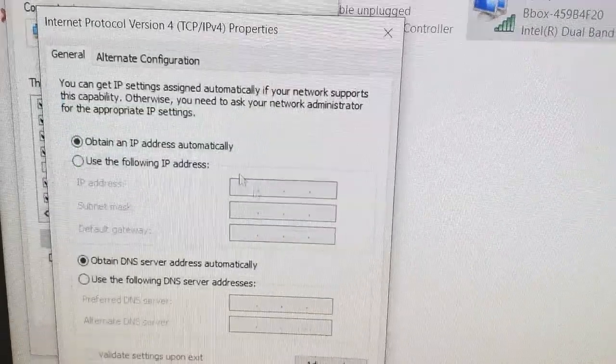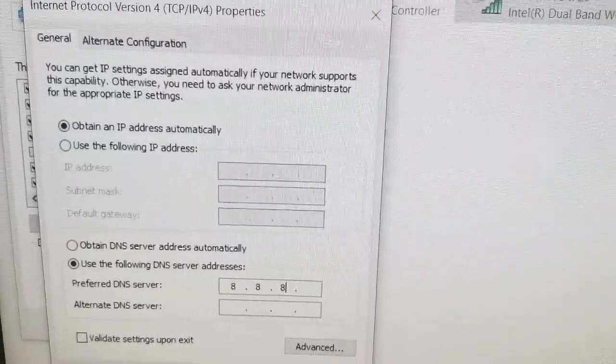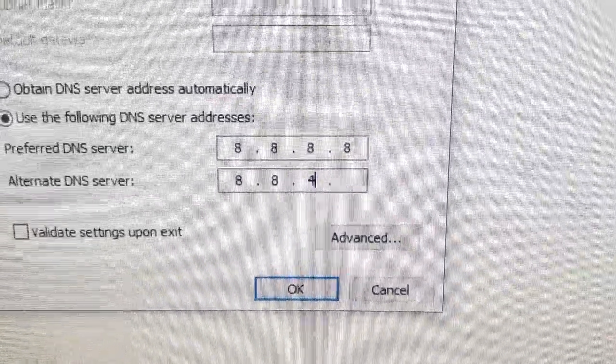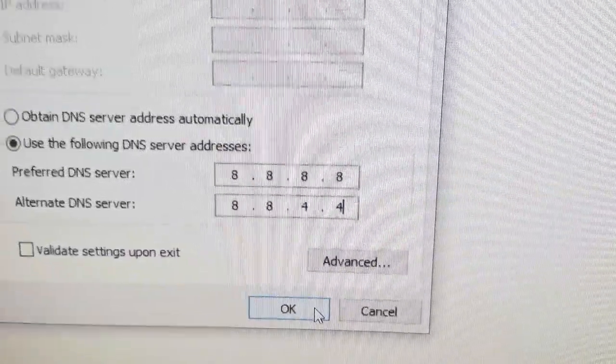If that doesn't work, you can change and try another DNS, which is Google's public DNS. The preferred or primary DNS is 8.8.8.8 and the alternate DNS server is 8.8.4.4. From here click connect, restart, and then try to connect on the game again.